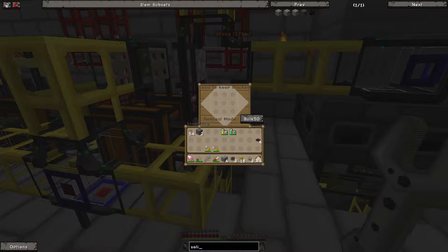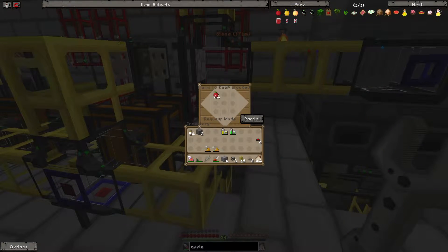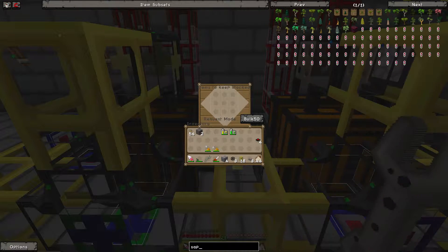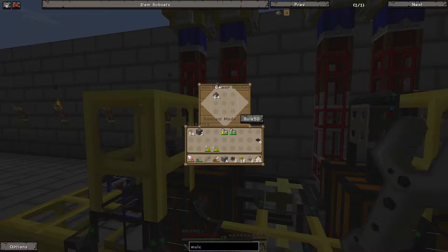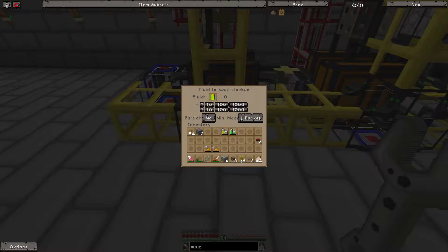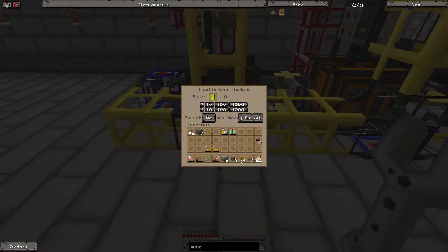That's the supplier - and we want apples. Bring a stack of apples. This one we'll put in tree saps. We want tree saps and this one we want mulch. Chuck that in there, we'll have that partial. That will not also be partial. We have to supply fruit juice. How much fruit juice can it take? About 10,000 - partial yes, none.